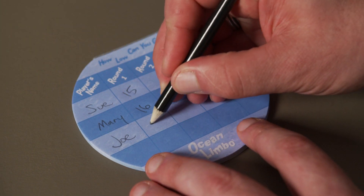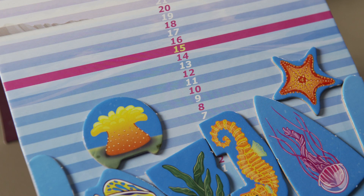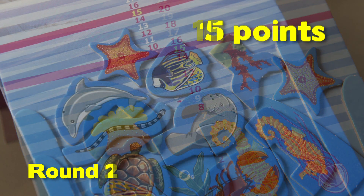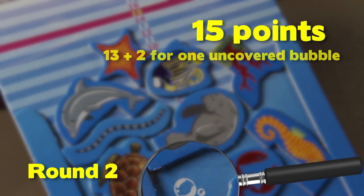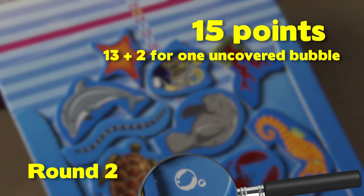Write down each player's score based on the highest line their pieces cross. Remember, the lowest score wins this game. In the first round of play, scores are based only on how low you go. In round two, you want to also cover up as many bubbles as you can. Each uncovered bubble adds two points to your score.